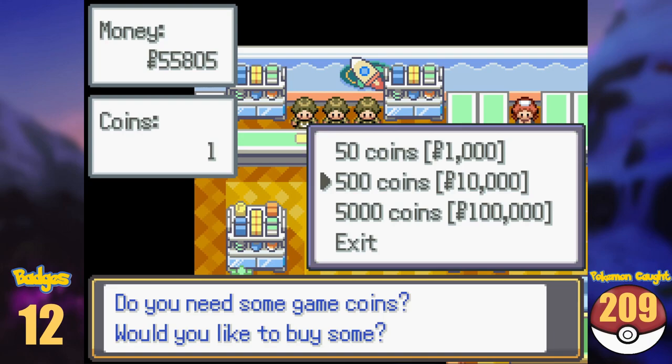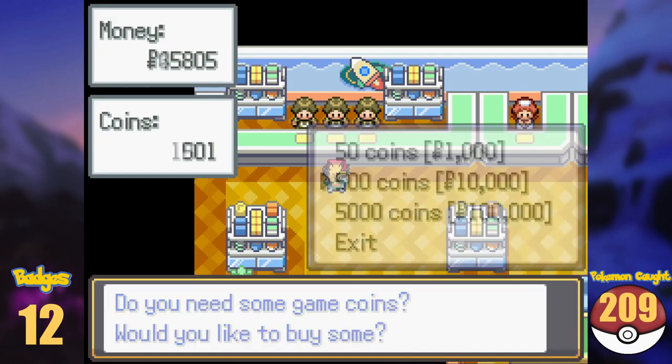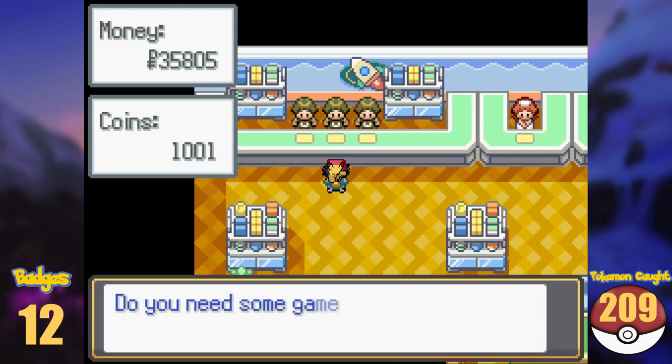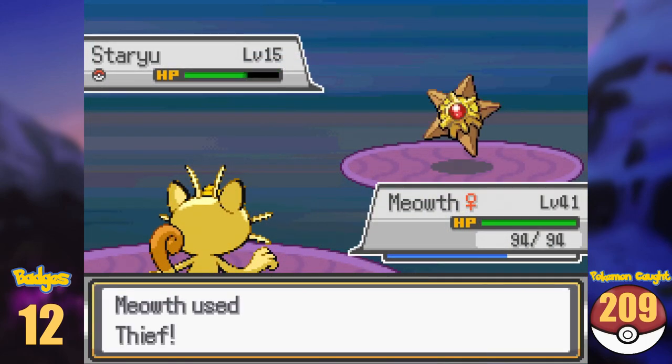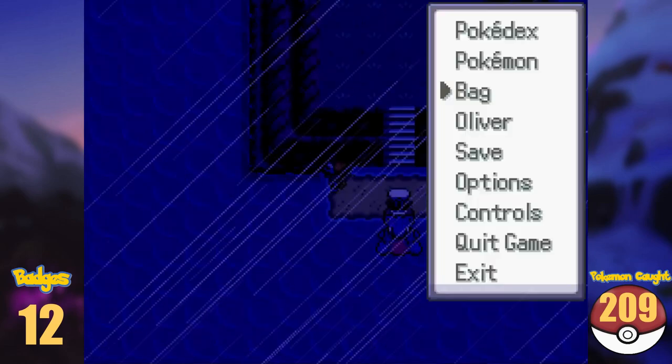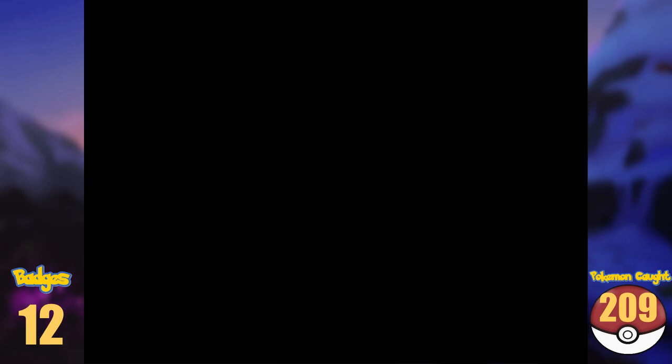We don't have access to any gym or Elite 4 rematches either. I sold everything I could from my inventory and it still wasn't enough. Luckily, using a combination of Pickup and stealing Star Pieces off wild Staryus on the Orange Islands, I was able to grind for valuable items pretty quickly. Still, it took me about 8 hours to get the money.